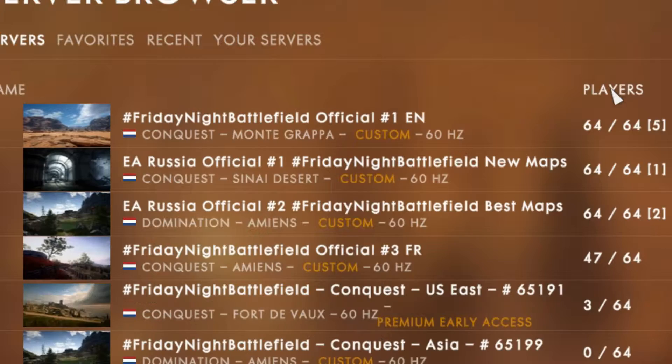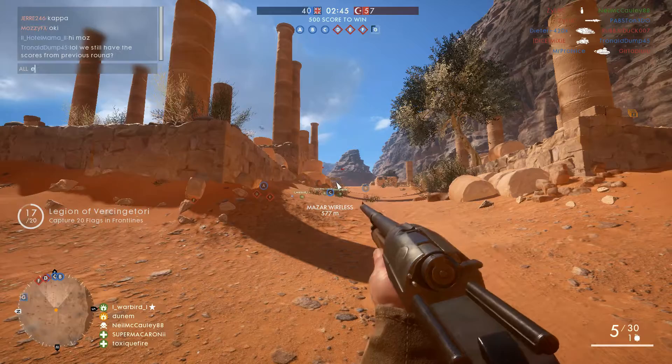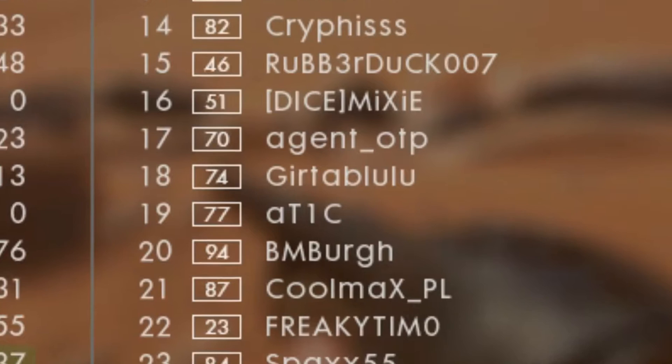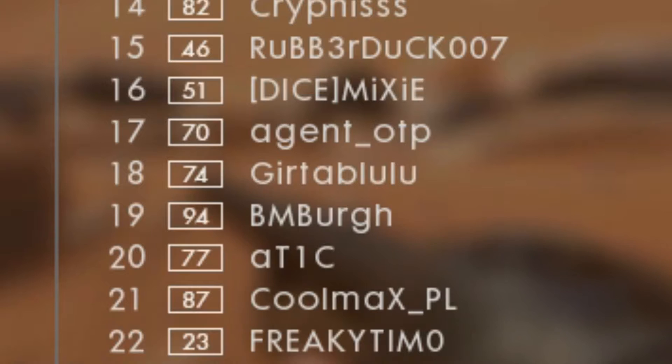Once you're on that server, if you ask somebody kindly in chat who the VIP is, they might just tell you. Otherwise, the best thing to do is have a look through your player list — you'll notice there are players in there with DICE tags, and also in my case 'ATI1C', who was an EA staff member.